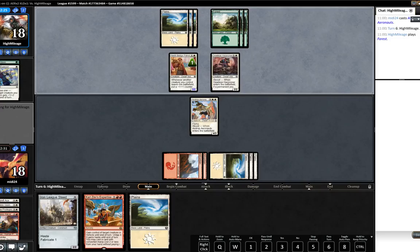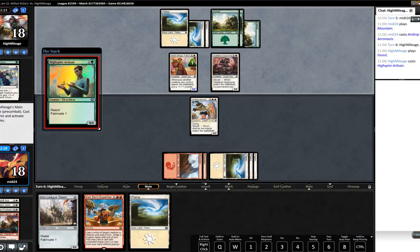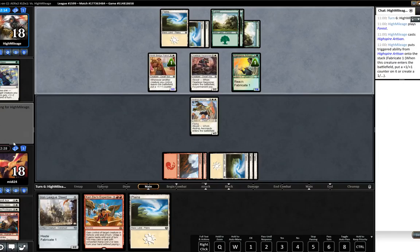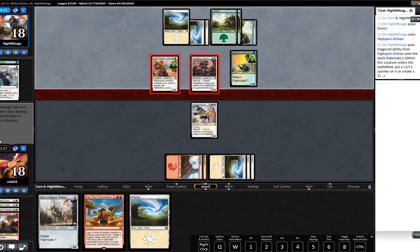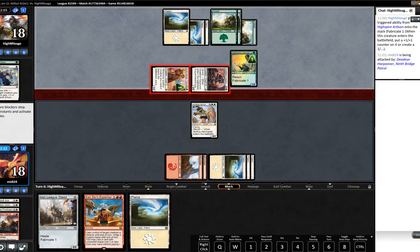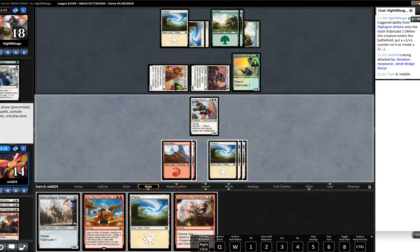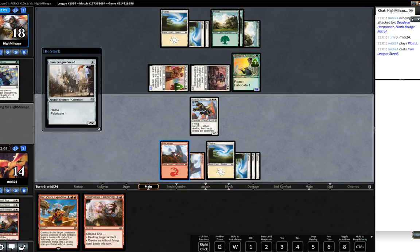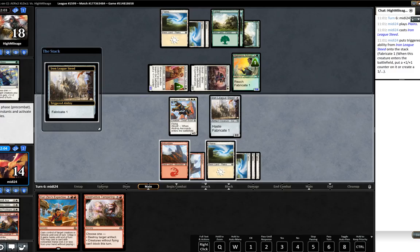Opponent's going to play the Artisan - he had a land drop. That's the card we knew he had in hand, he has one other unknown. I'd imagine I'll make a token here. Our opponent is representing a trick. I'm quite happy to take that damage I think.